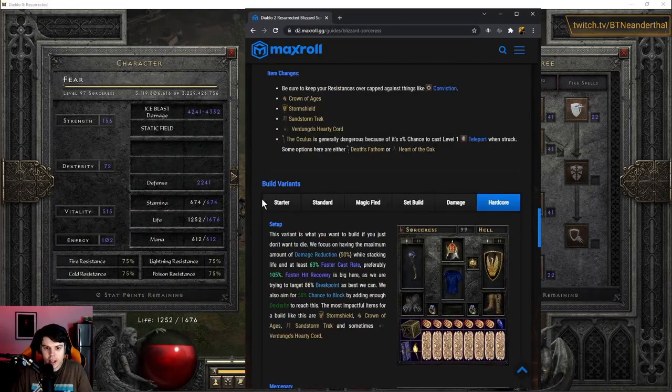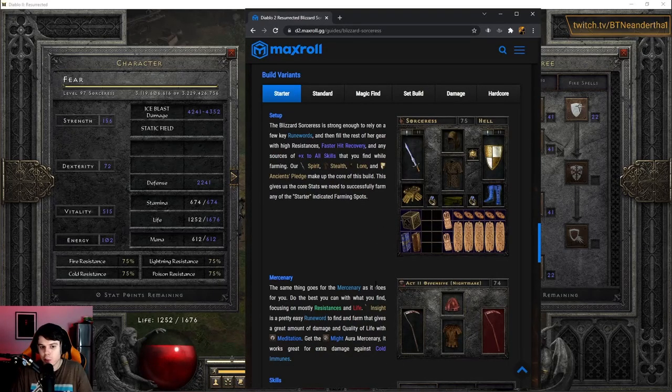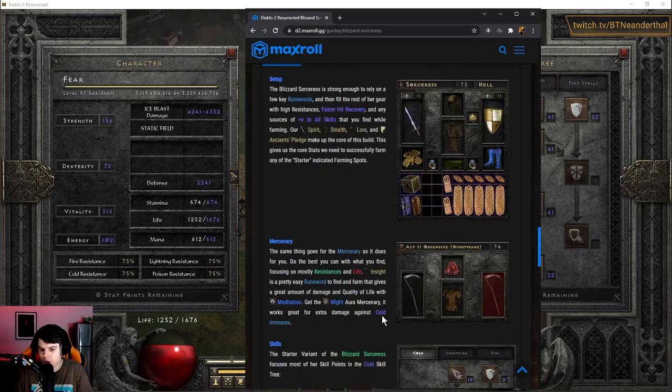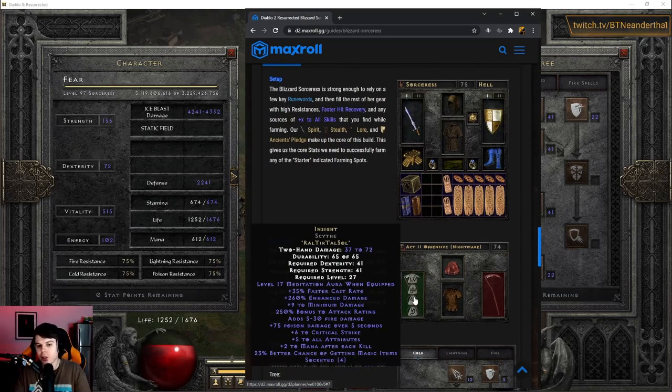Let's go over the variants. The Starter variant is pretty much the exact same playstyle — you just skip immunities. You try to get a Mercenary with an Insight that does some basic damage. The starter variant is basically level 75. You use your Mercenary, Static, and Telekinesis. Telekinesis to stun, Static to bring down their health, and then the Mercenary to finish them off. So for Countess runs, or Nihlathak runs here and there — this is pretty solid.